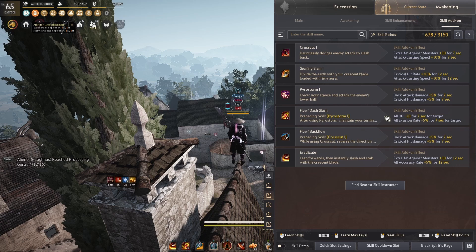Dash Slash is our DP debuffer, so we naturally stack DP and evasion-invade debuffs onto it. For our 5th ability, I chose Backflow due to the addon buff lasting longer than on One Step Back. We go with another back damage and crit damage buff for permanent uptime.